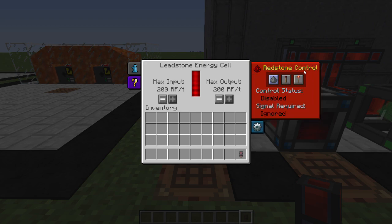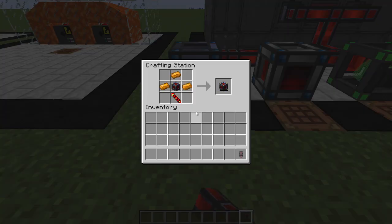It supports redstone control and has a configuration interface. You can hold Shift to decrease RF output by a thousand, hold Control to decrease RF output by five, and Control+Shift will do ten thousand. So you hold one of those buttons or the combination to change the input/output. This one only goes up to 200.